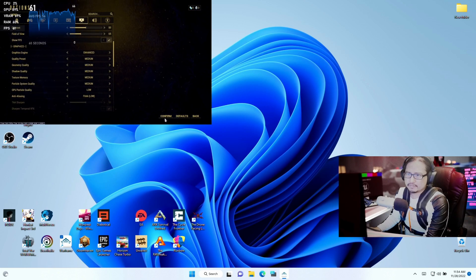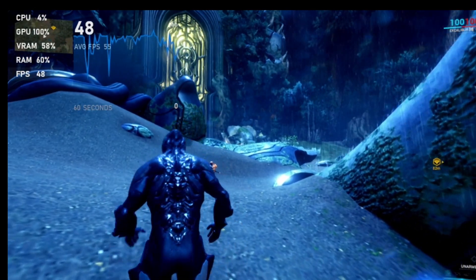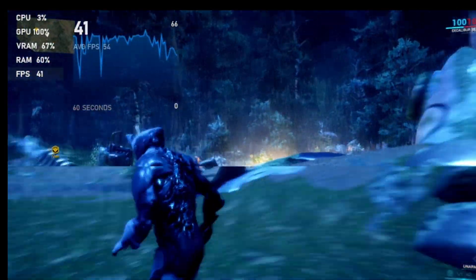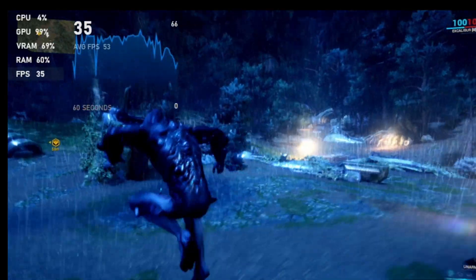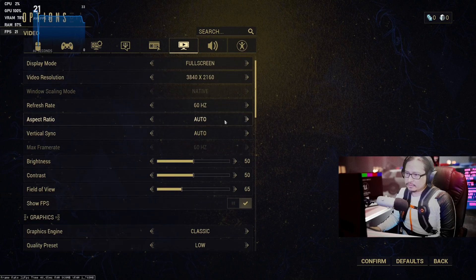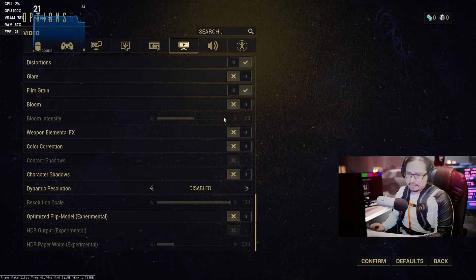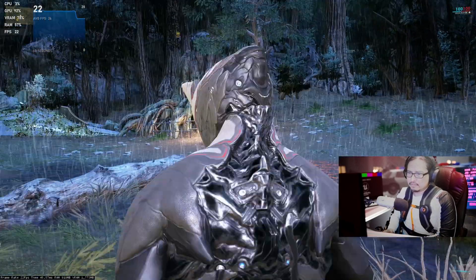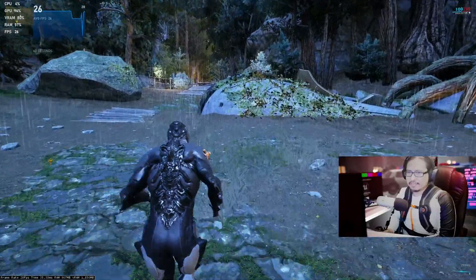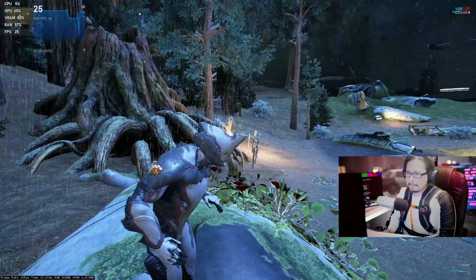Let's try medium setting — 40, 30 frames a second. Native full screen, classic low, everything off — 26, 27, 30 frames. Got some stuttering here and there, lag and stutter.